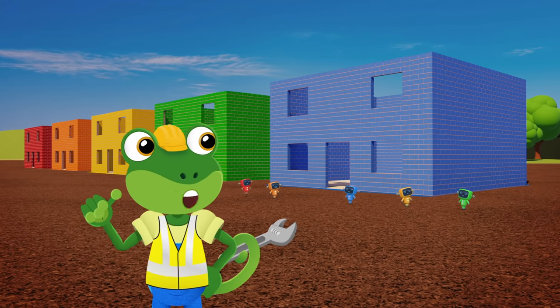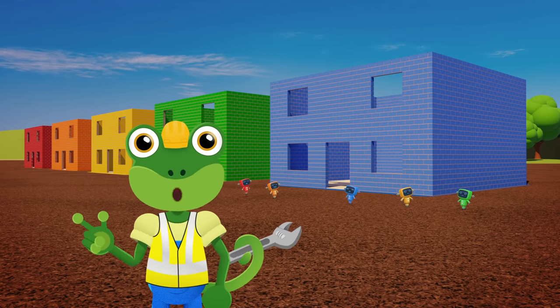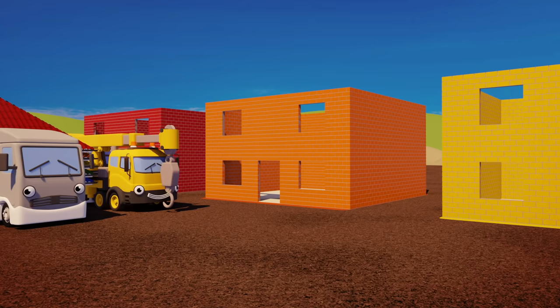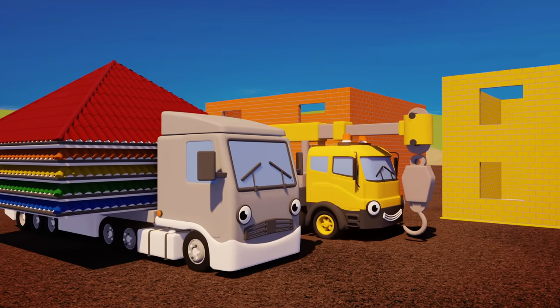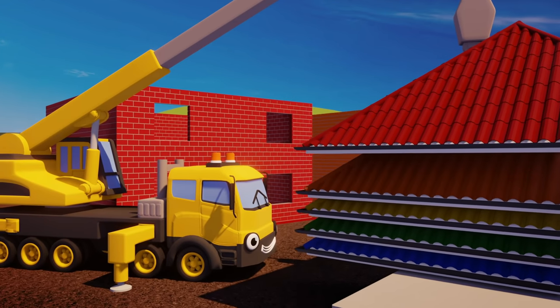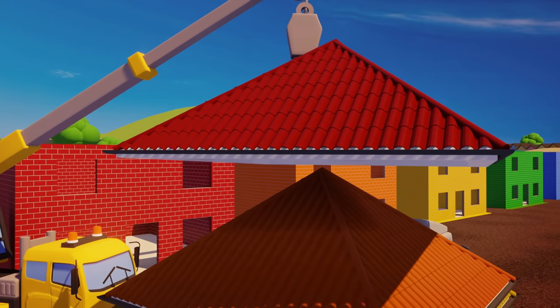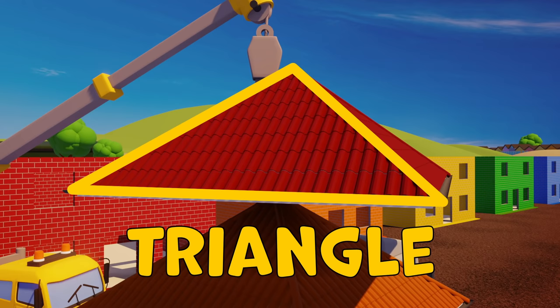These houses need roofs to keep the rain out. Here comes Larry the Lorry and Caroline the Crane carrying the roofs. Can you see what shape the roofs are? That's right. The roofs are made of triangle shapes.